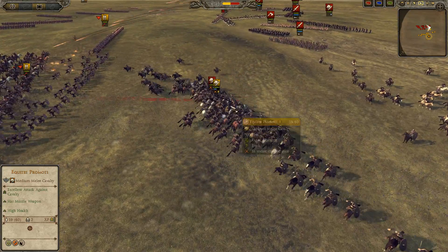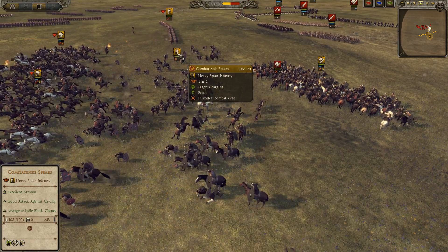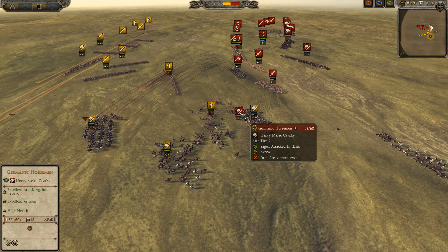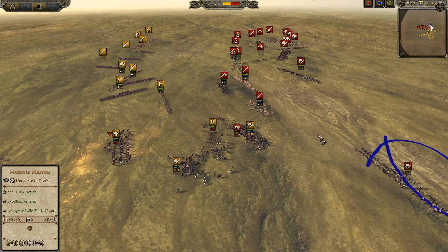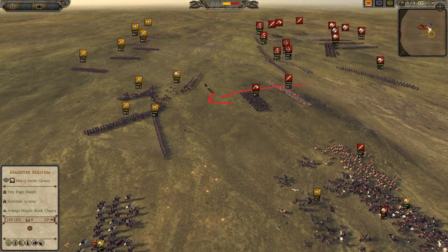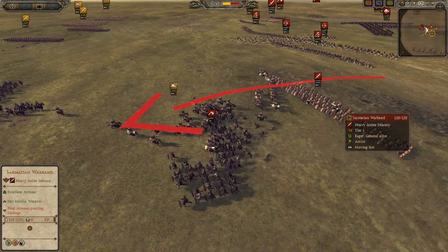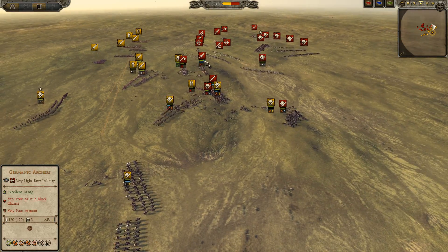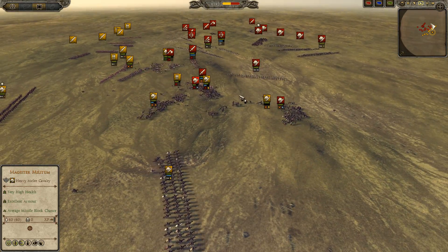Looks like here is the engagement. Germanic Horseman charging in kind of an odd formation actually, but because of that they actually get into the Comitatensis Spears, so very interesting charge. But it means the unit is going to go down very rapidly — miss-micro here with this Germanic Horseman for sure. And because of what's going on here, we're going to have a Catafractari charging in and doing massive damage to the Germanic Warband, and actually getting into the Sarmatian Warband as well, so very good charge on two units essentially. This unit already paying for itself.